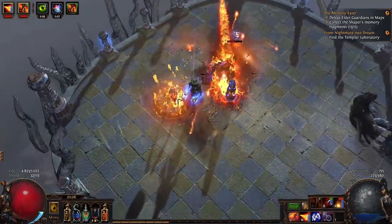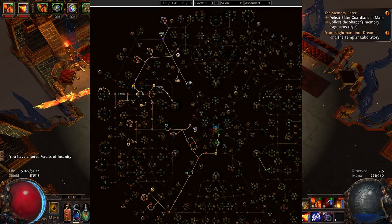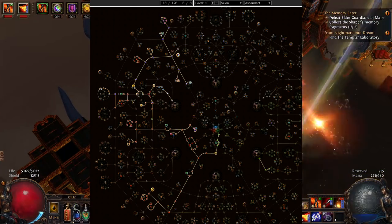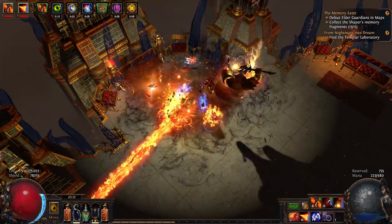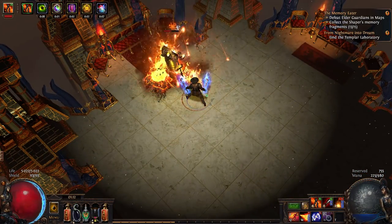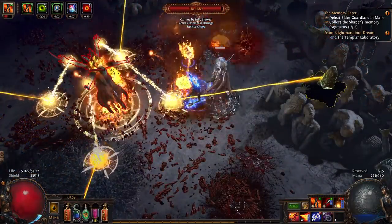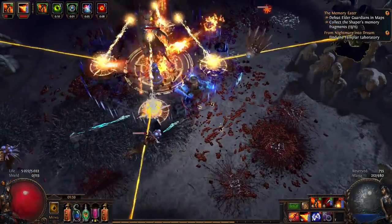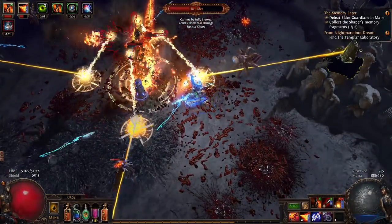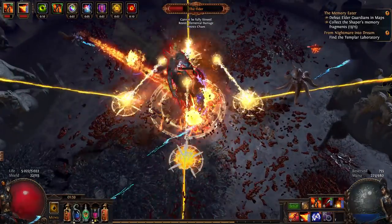As for the passive skill tree, it may look like a mess. This is Scion, and I don't know if I made the right choice going with Raider and Slayer. While Slayer is very useful, Raider doesn't give me all that much besides generating frenzy charges, which do give speed and damage against bosses. I don't have time to experiment more with this build. You will find the Path of Building import code in the video description so you can see all my passive skill tree, items, skills, and everything else.